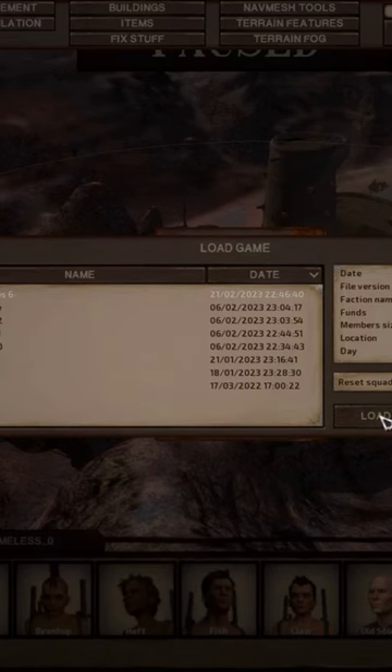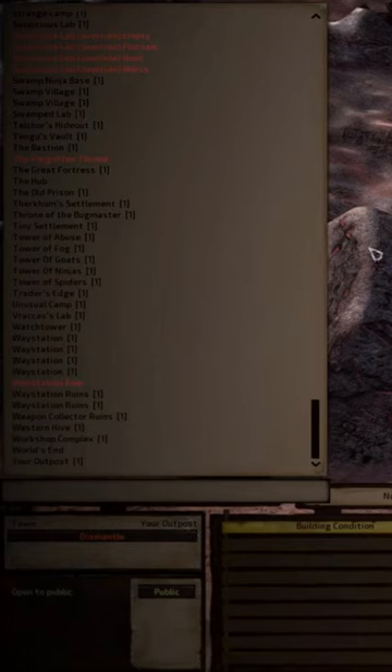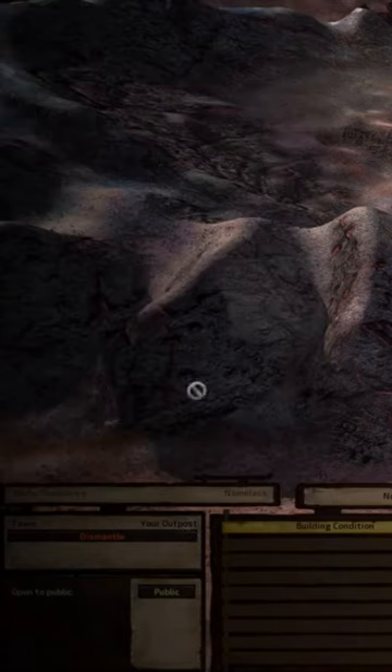From there, you're going to save the game and reload, and every one of the buildings should now be under your control and persistent in the save. This same step needs to be repeated any time you place a new building or a power supply.